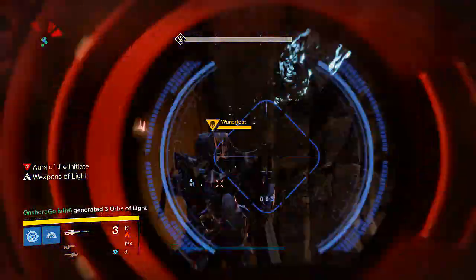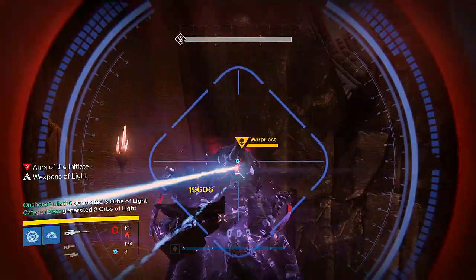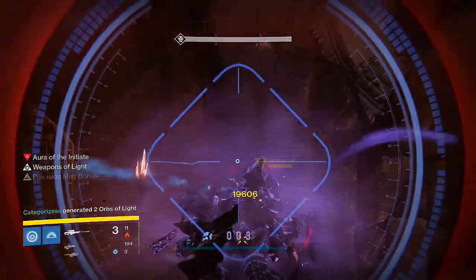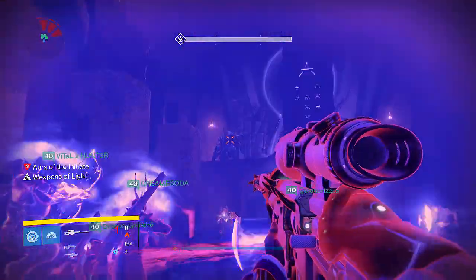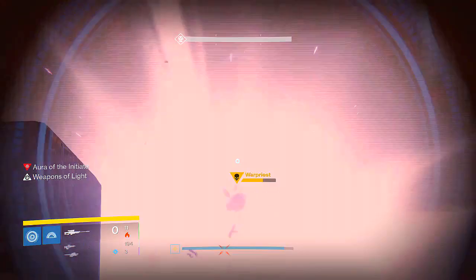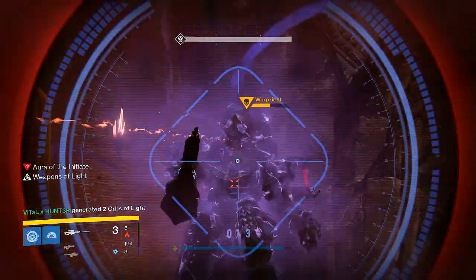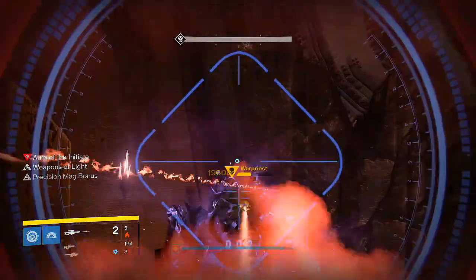So we constantly had the Void Bows going, we had the Weapons of Light from the bubble, and we had our Black Swindles doing as much damage as possible to the Warpriest continuously without having to stop. That's basically how you do it. It only took us about four or five tries — it's a really efficient way to get through this part of the raid.